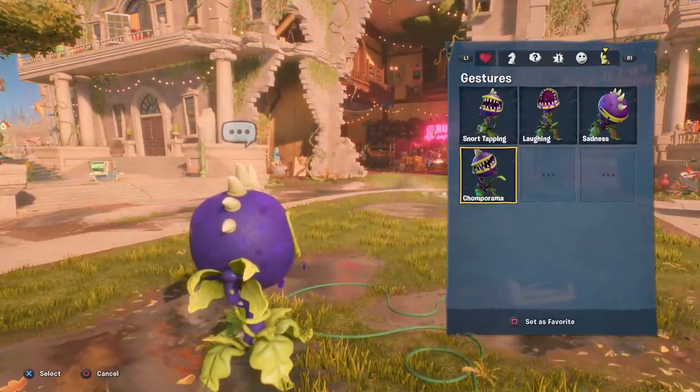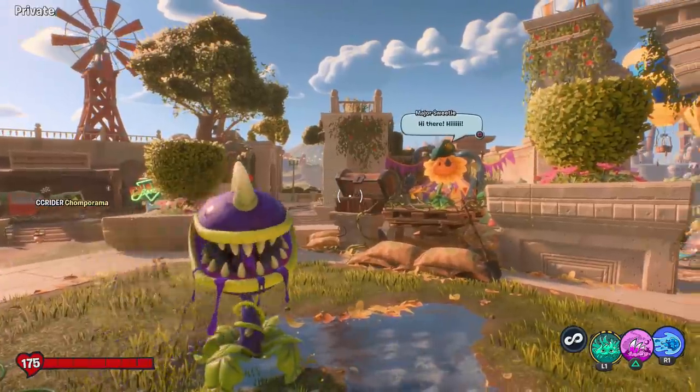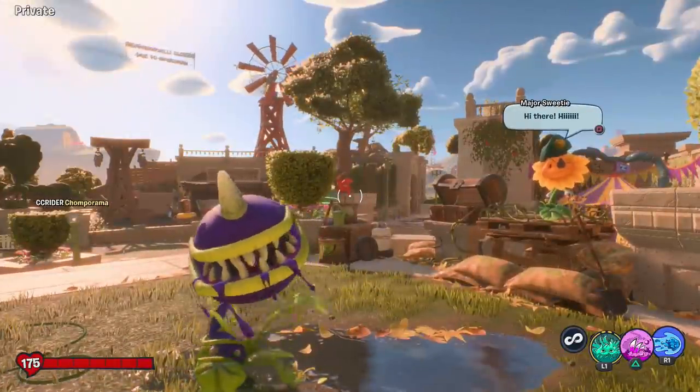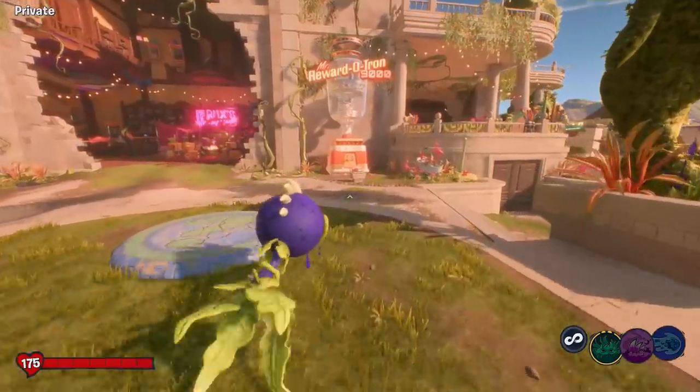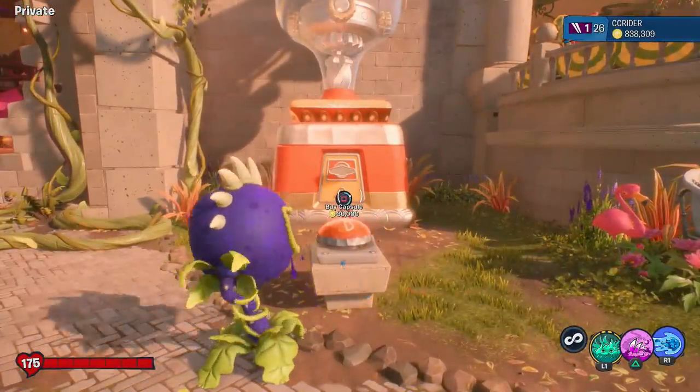Here's the Chomper Rama taunt — he sort of just itches himself, that's a bit weird. But there we go, a Chomper taunt! That's pretty cool. Let's run back over and see what we can get next.